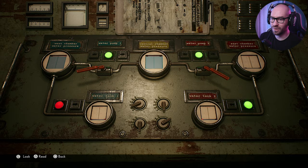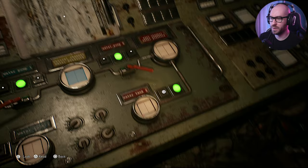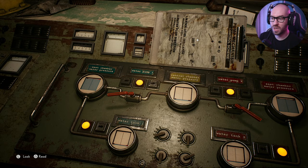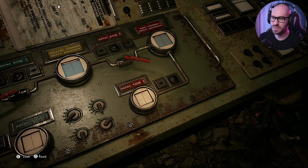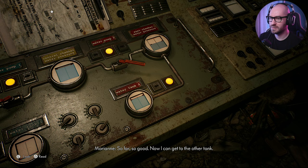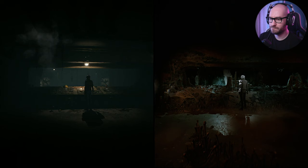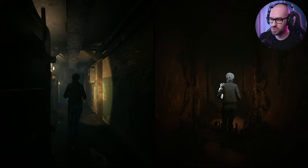I think I'm actually supposed to make my way exactly here where this freaking creature is - I really don't like that. I think I'm supposed to get him all the way here because this is now open. Let me fill it up some more. Let me also transfer the water from this one - central chamber water pressure. There we go, and lastly fill water tank two up with water. So far so good - now I can get to the other tank. But let me also remove this one out of the way.